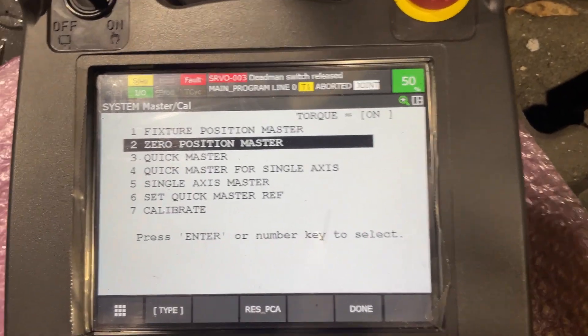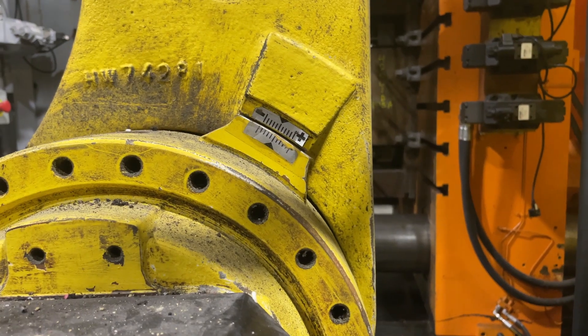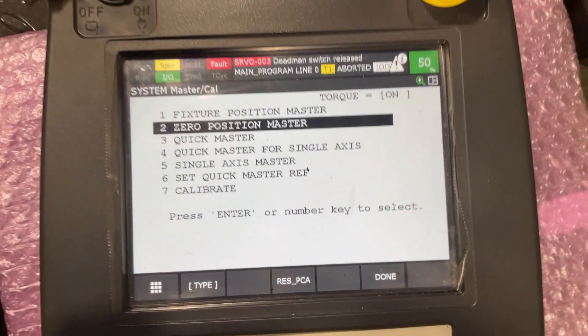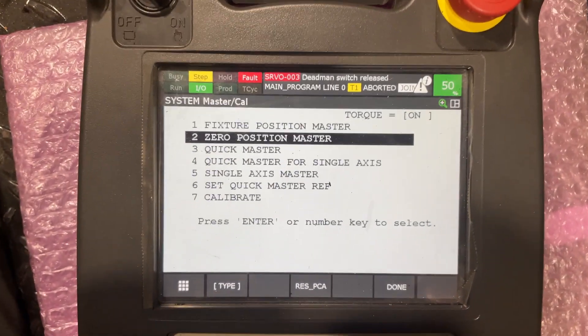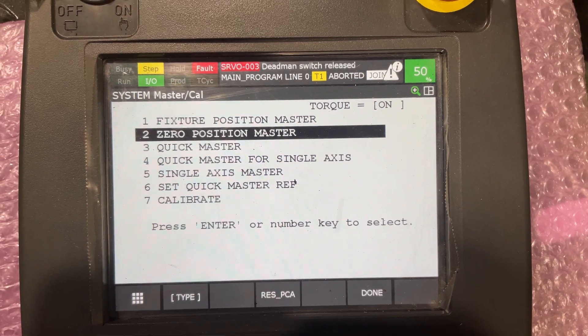I'm going to line up those marks and then start doing the zero position. Now I have all my marks — my zero marks are lined up — so I come back to the Master Calibration menu and press Zero Position Master.